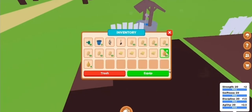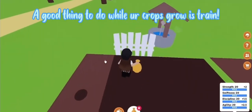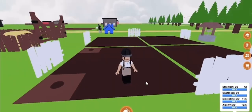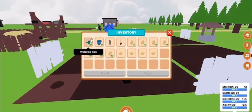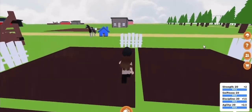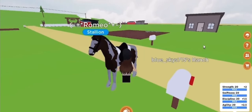Once you run out of one stack, just grab the next stack. If it wasn't raining in the game you would have to get your watering can and fill it up — you can fill it up at the barn or at your ranch. But since it is raining I don't have to worry about watering my crops.